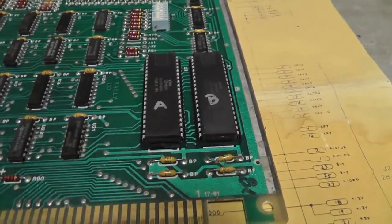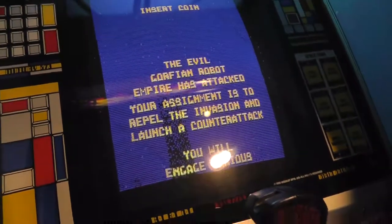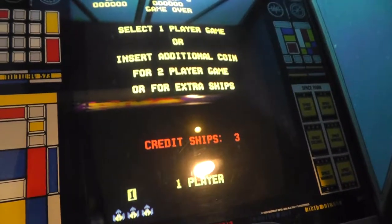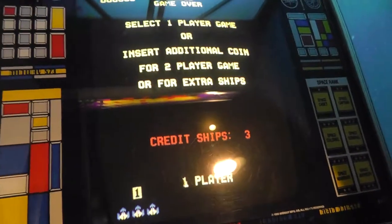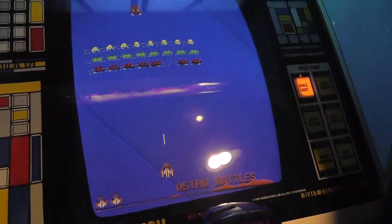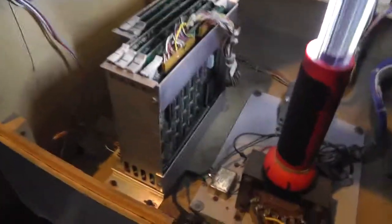Let's go ahead and put this board in with the cleaned-up chips and chip legs and pray we get better results. Board is in, let's cross our fingers. We got the game to boot - but we still have our graphics issue. When we initially used this game board we got rid of that graphics issue, so we still have our same problem. It might not be the game board itself.